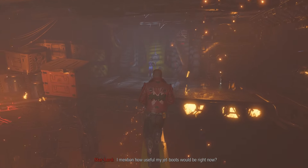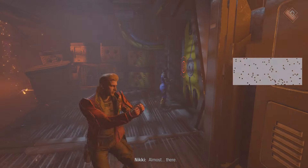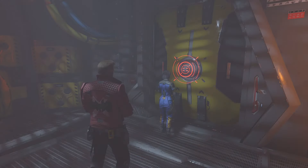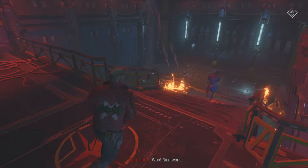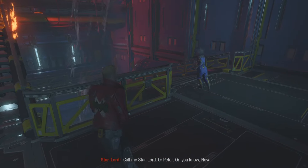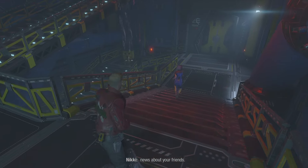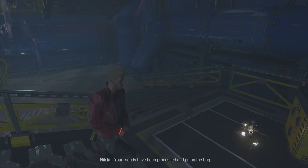There's another blast door down here. Can I upgrade something at the moment? I can't at the moment. We're gonna have to walk across. I mentioned how useful my jet boots would be right now. We're almost there. Can you please stop squirming — I'm trying to focus. Got it. Not really a pirate, but okay. Bad news — start with the bad, I guess. Your friends have been processed and put in the brig. So what's the good news? They're not dead. Well, that's good news.